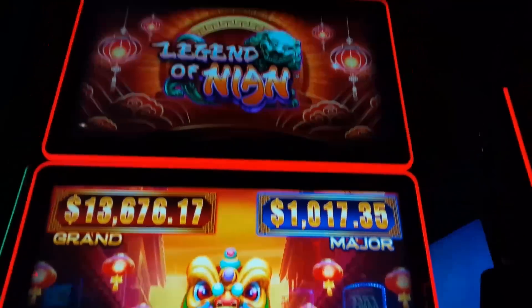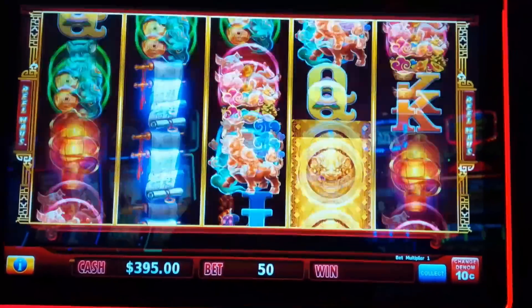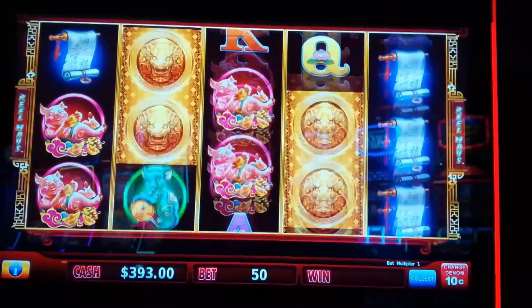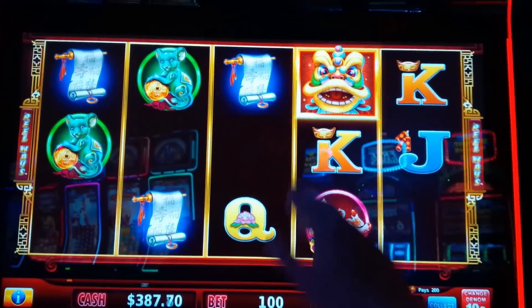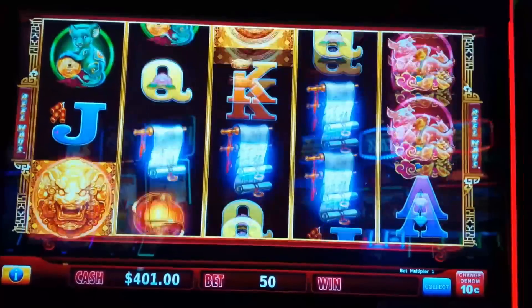This is Lock It Up! Legend of Nian by Light and Wonder. We need six or more dragons — those dragon symbols. This is a Huff and Puff clone. Lion is wild all the way through. We are at the 10 cent denomination.